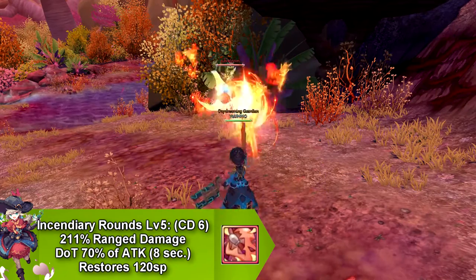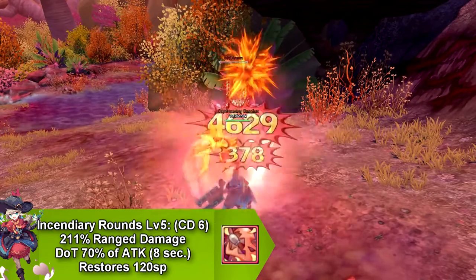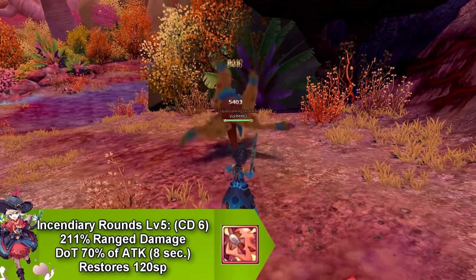Our next skill is called Incendiary Rounds that does range damage and damage over time for 8 seconds. This goes on cooldown for 6 seconds and restores 120 SP.